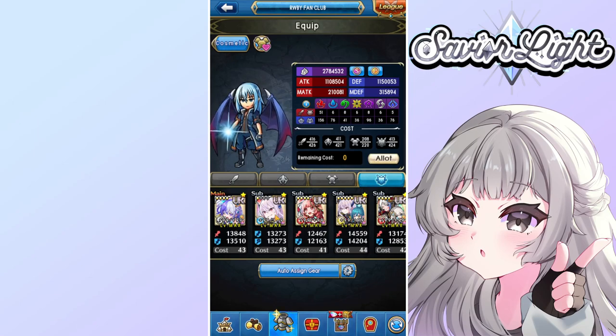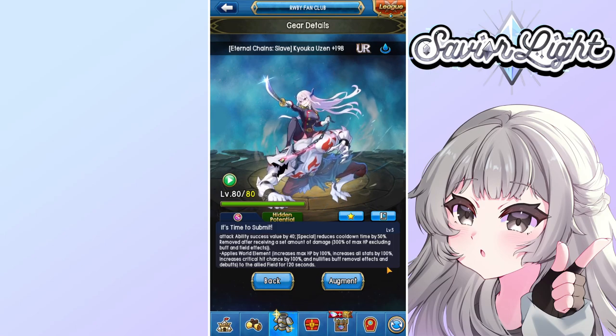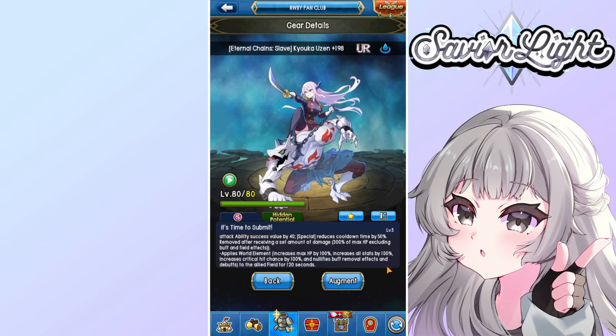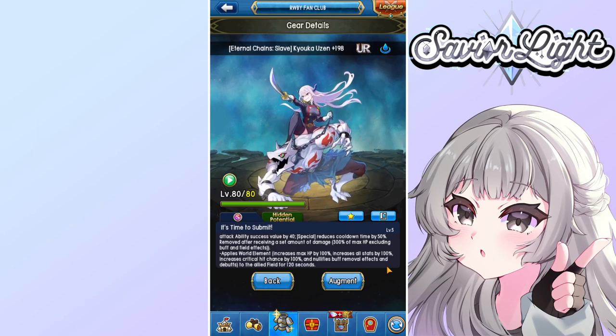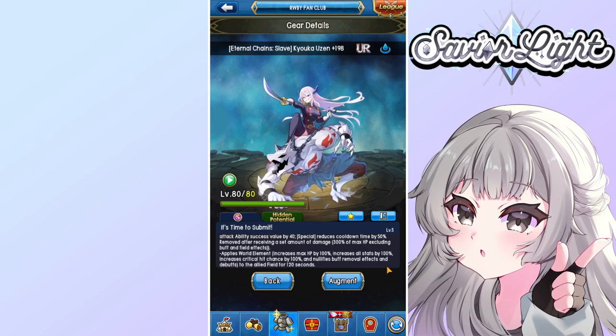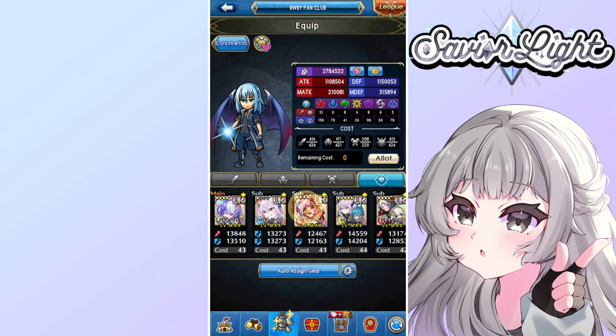Let's go over World of Elements, since this is kind of the newer edition — the Fate Field version 2, you could say. With World of Element, it increases all your stats by 100, increases your HP, increases your critical hit chance to 100%, and it also makes it so you cannot get debuffed or lose your buffs if anything tries to remove them.